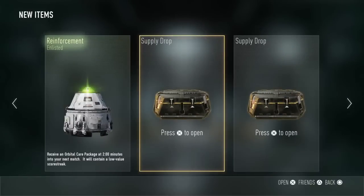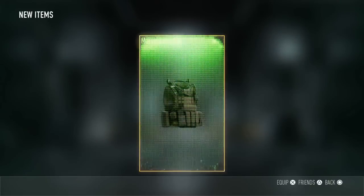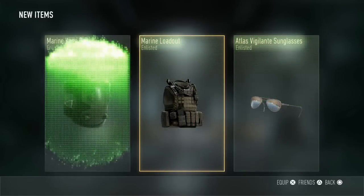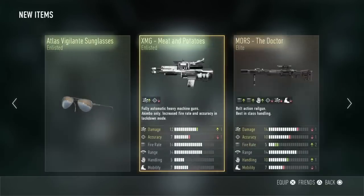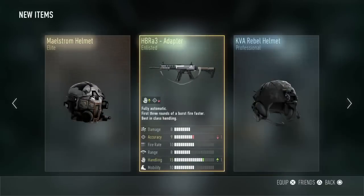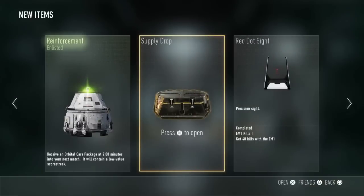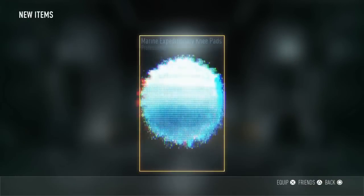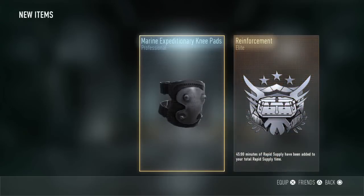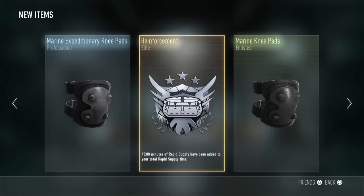I have some clothes that I'm not gonna wear, but it's great. I recommend saving up these supply drops because it's great to open them in a row. I also got some more clothes which I'm not gonna wear, but I have 45 minutes Rapid Supply Reinforcement Elite — awesome, absolutely awesome.